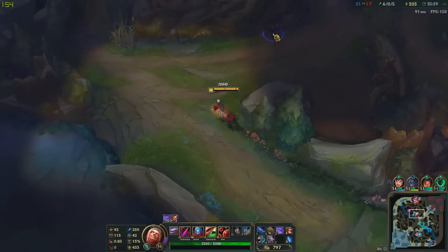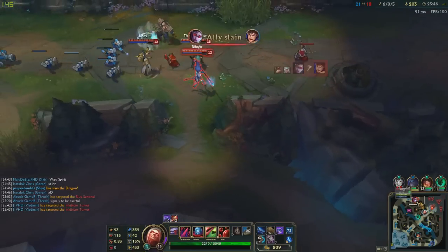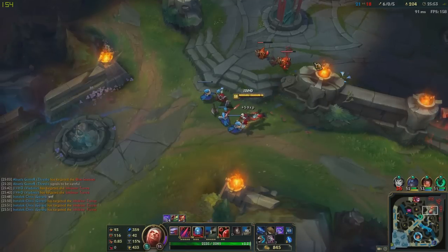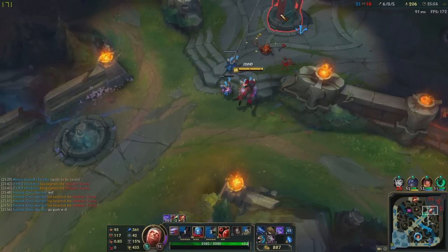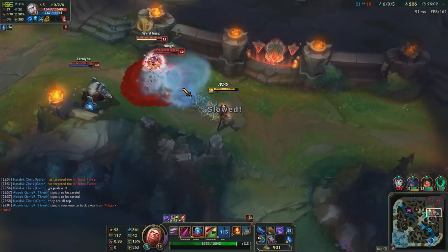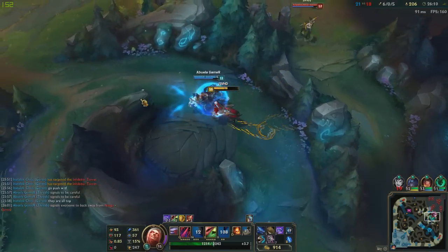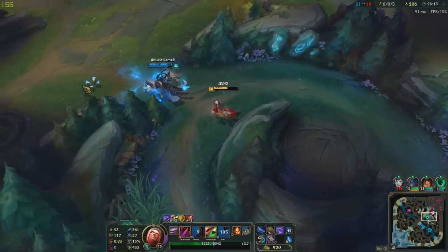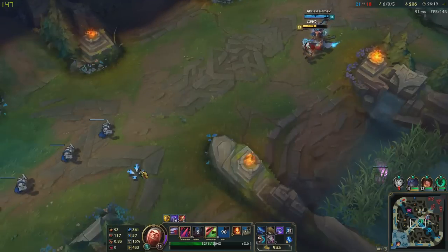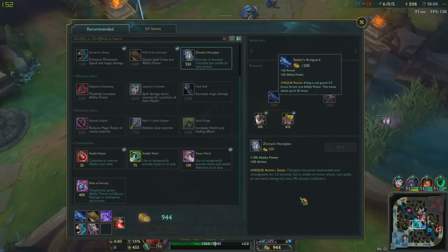Oh no, three-man gank! We should push mid — everyone mid mid mid mid! Oh damn it. I don't know why he keeps on complaining when he's the one overextending. Not a single person with me here. Lantern lantern lantern lantern — whoa, that's so far! Oh man, I love you Thresh — he saved me from a shutdown kill! Damn, that was a little bit of a bad W position, but it still saved me.